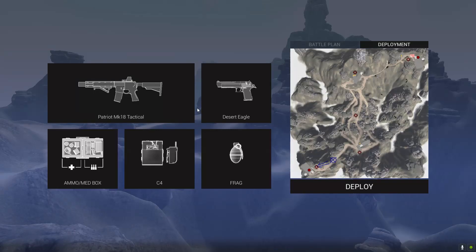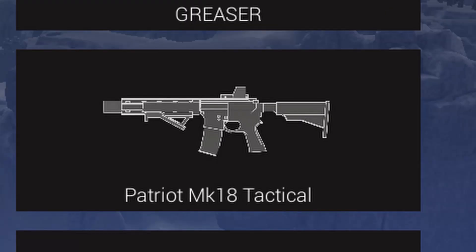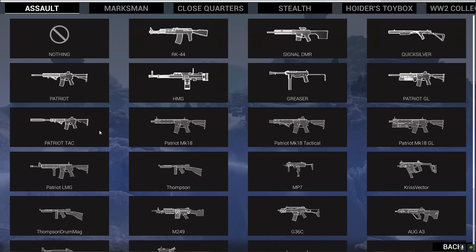So today we're going to be checking out the new Ravenfield Spec Ops update. In this video, I downloaded a mod which adds these four guns: the Patriot Normal, the Patriot Tactical, the Grenade Launcher, and the LMG. This is a gun that's already in the base game, but this mod just makes it look and sound better.